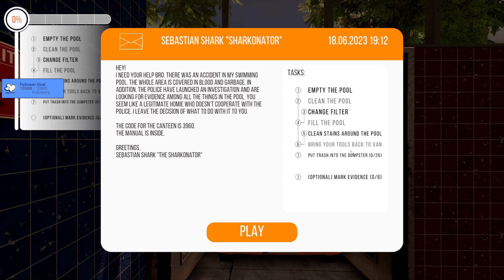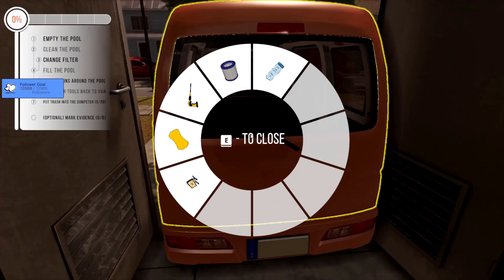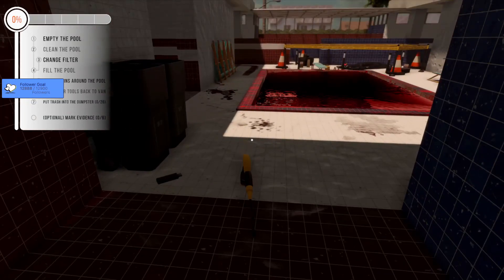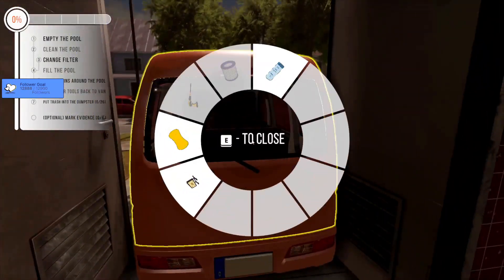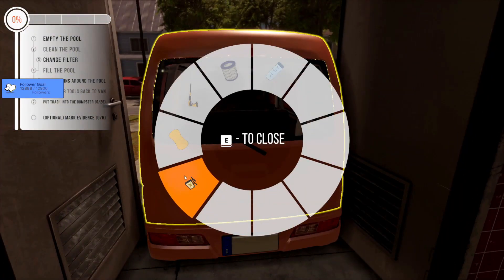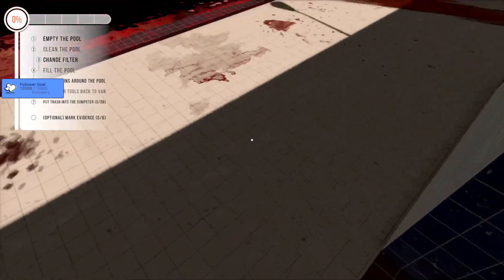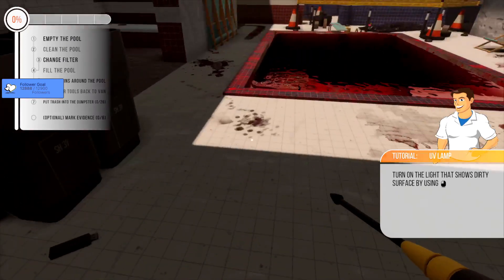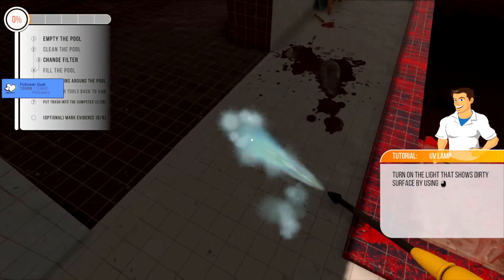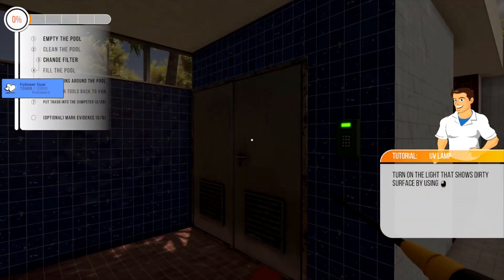Empty the pool, clean the pool, change the filter, clean the stains, put the trash in the dumpster — okay, this is fairly self-explanatory. They weren't joking — wow, okay. Let's get all the equipment out, we're going to need it. Oh my gosh — what? Oh no. The fact there's a blood trail going into there doesn't bode well.